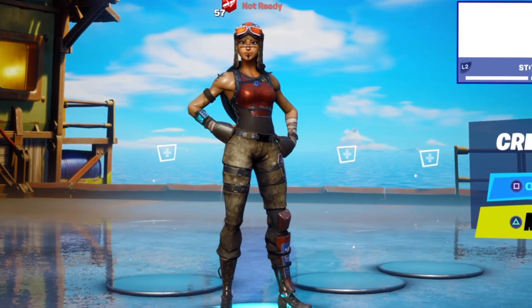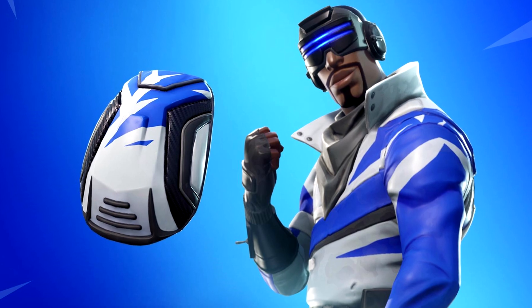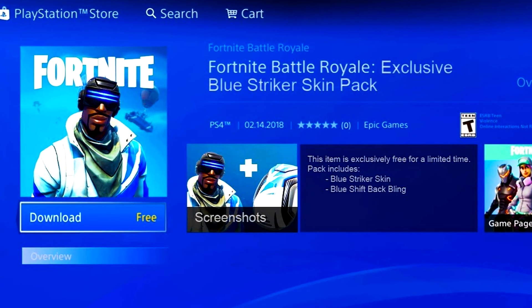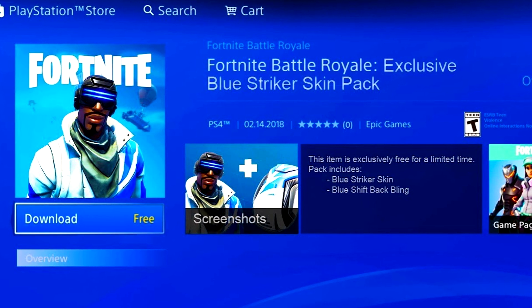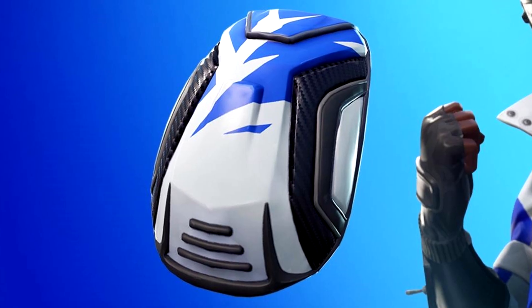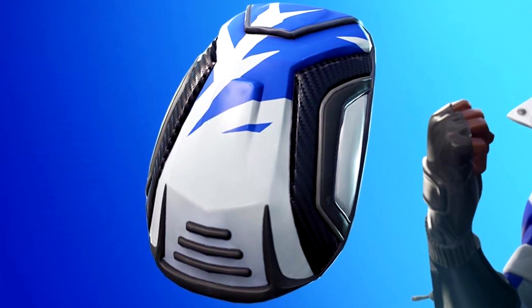Moving on to the next one, it's a skin that I actually never see and it is called the Blue Striker. This was the second PlayStation Celebration Pack. Once again it was free — all you had to do at the time was have PlayStation Plus and then you could claim it. The bat bling that comes with this is actually pretty cool and would match a lot of skins.